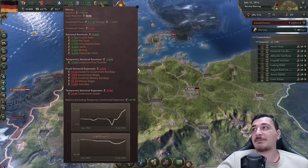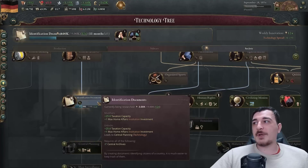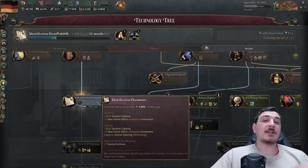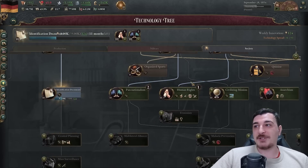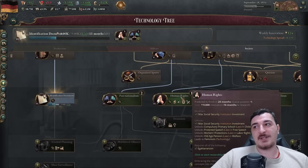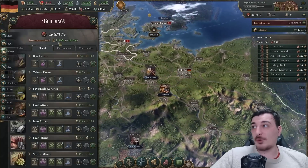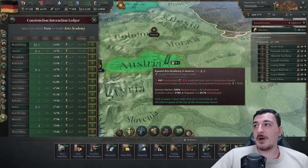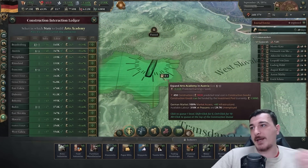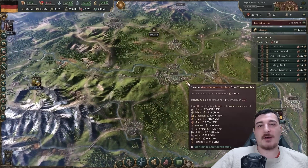If you've got money on the positive in Vicky 3, you're playing the game wrong. Next up I'm going to get identification documents because I need the new taxation policies. Also queuing up human rights and pan-nationalism because everybody knows those go hand in hand. Fine arts are super expensive - let's build more art buildings. Austria already has a few art academies - holy snaps, they've got so many.